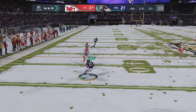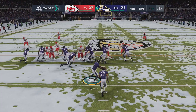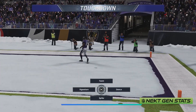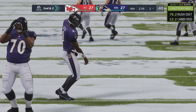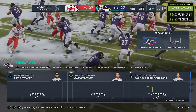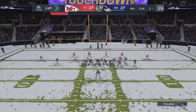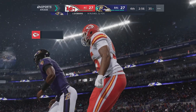Quick throw to the outside — Dobbins. The juke move seems more like not in 20 so far. We get a block, Lamar's on the edge. Everyone seems really weird when they run, and there's nobody in sight — easy score. Next gen stats: 76-yard rush, 22.2 carrier speed, that's pretty cool. Lamar was blazing, going 76 yards to score.